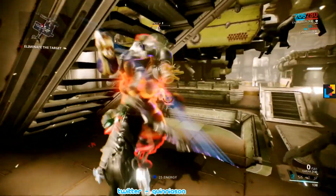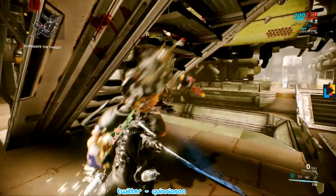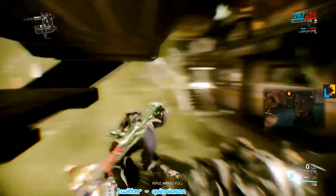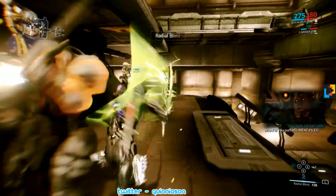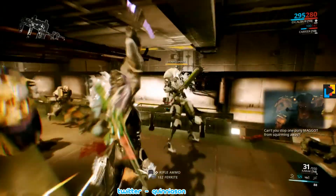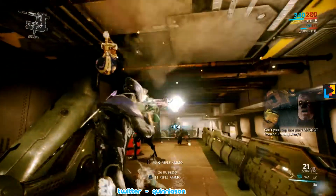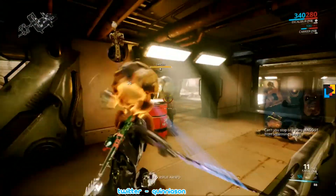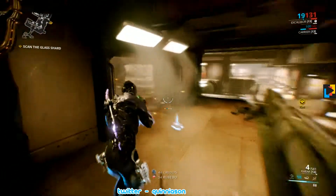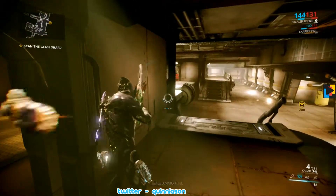We're going to use a dash charger on him and knock him down. Keep an eye on our shield. We're going to try to keep him stunlocked. Let's blind them. Let's see if we can blow up that barrel — got myself there too. That hurt my shields worse than anything they could have done.